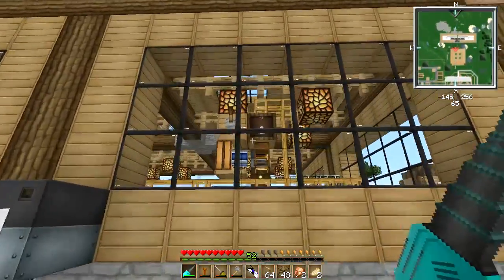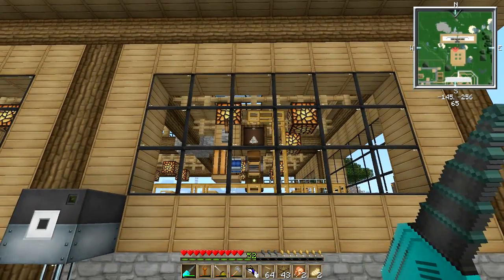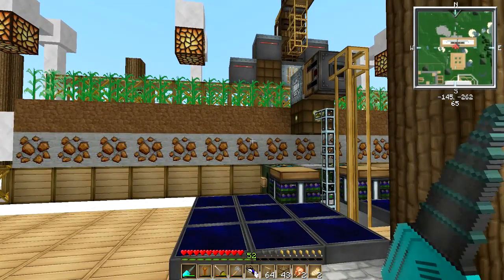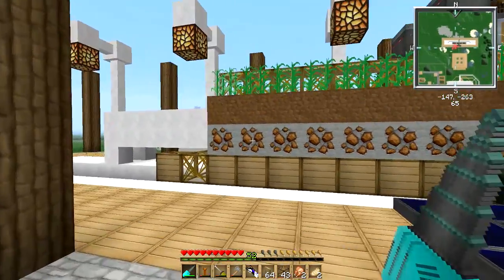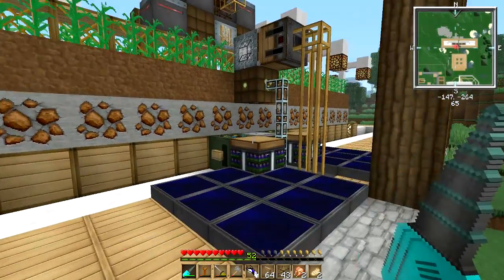If we have a look through the window, we can see we've already generated about 45 bits of iron dust from the Ferru Harvester, just from running tests. When we get this bad boy up and running full blast, it is going to be pumping out iron for us — especially once we get all the Ferru crops to really high gain levels.